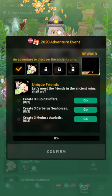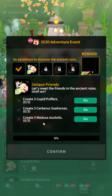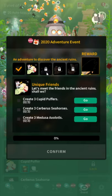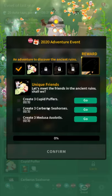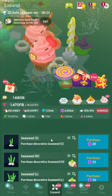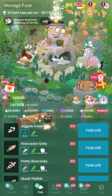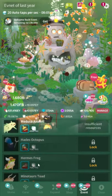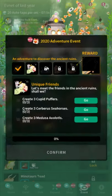Own five lantern goby. For the second tier, own three cupid puffers, own three cerberus seahorse — these are all last event fish, by the way — own three Medusa axolotls, so these are in the past event fish. For tier three, you just need to use 300 sea urchins — only sea urchins used while the thing is unlocked count, so do these quests kind of in order and complete them as soon as you can. You get sea urchins in the farms menu — check out my farms guide, just search for SirTapTap farms. You need to use them on any fusion fish. Making three Hermes frogs costs 450 urchins — right there is your unlock.